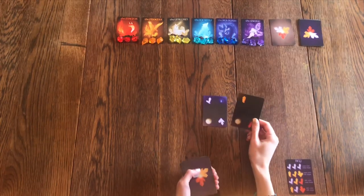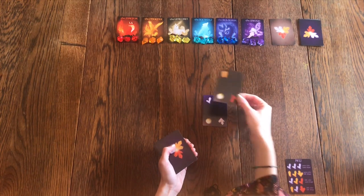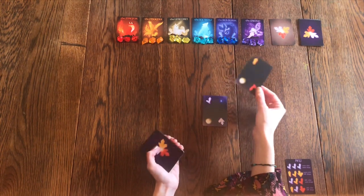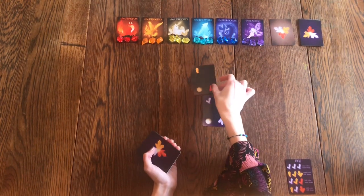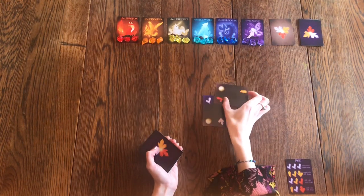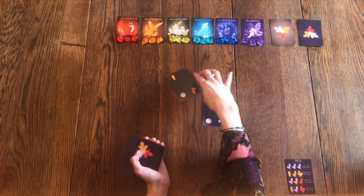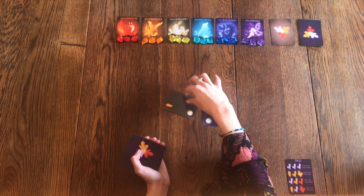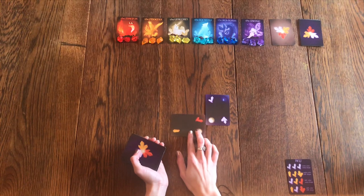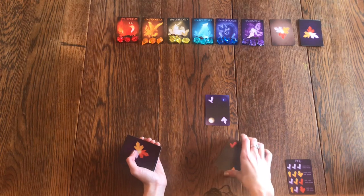I'm going to pull my second card and place one of its crystals adjacent to either one of the crystals on the first card. You can play any crystal next to any crystal in pretty much any position. The only thing you can't do is play it next to an orb where there's no other crystal to play it next to.